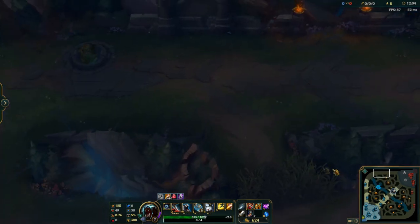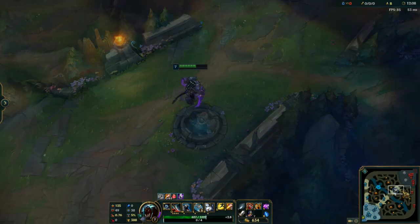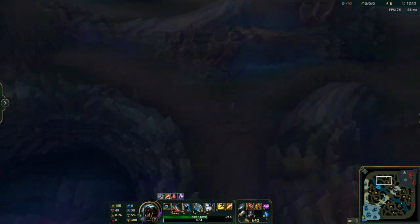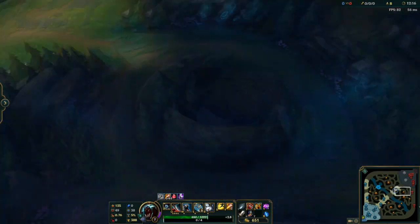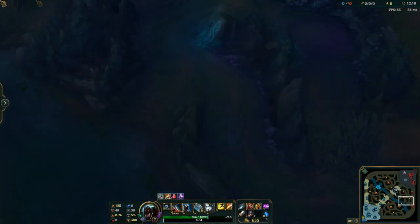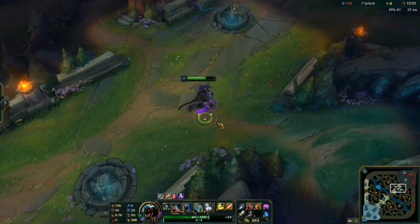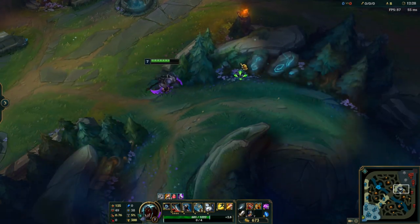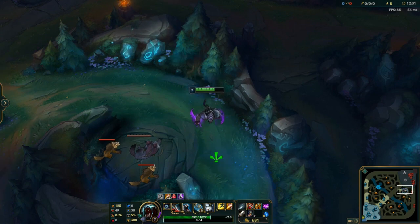Especially if you know where the enemy jungler is at the time. But using it mid-lane will always be more effective, because losing the mid-lane turret opens up the map. Once the mid-lane turret's gone, you have pretty much access through the whole center of the map, and it's not very easy for the enemy team to contest. From there, you can also just spawn the Rift Herald a little bit later.